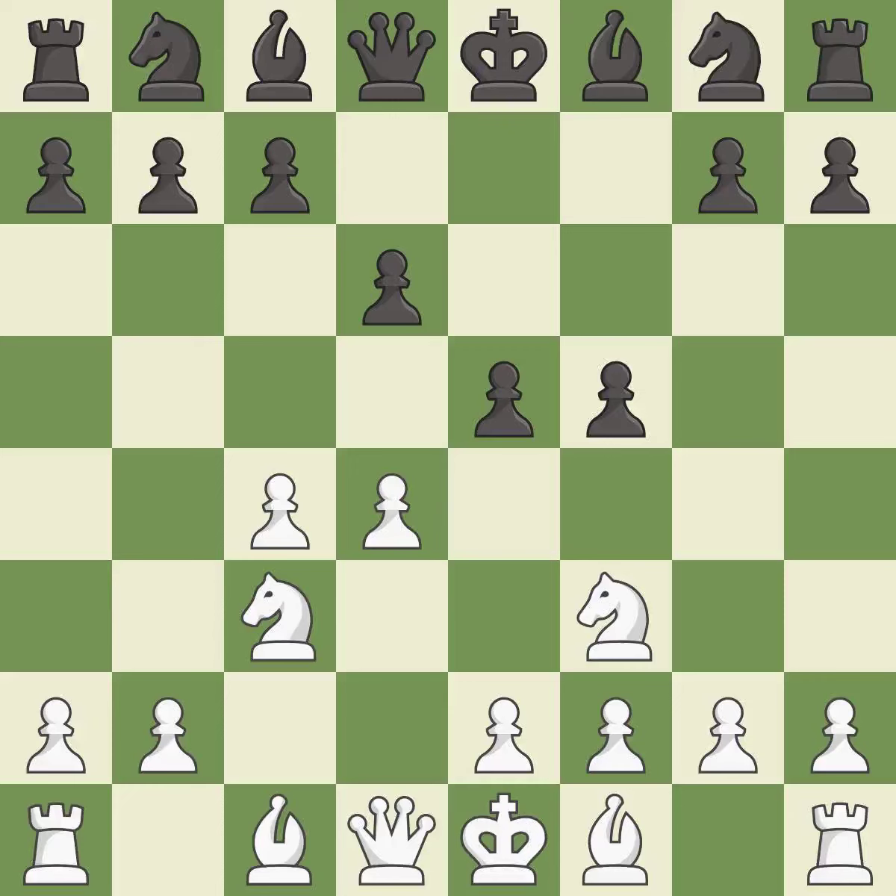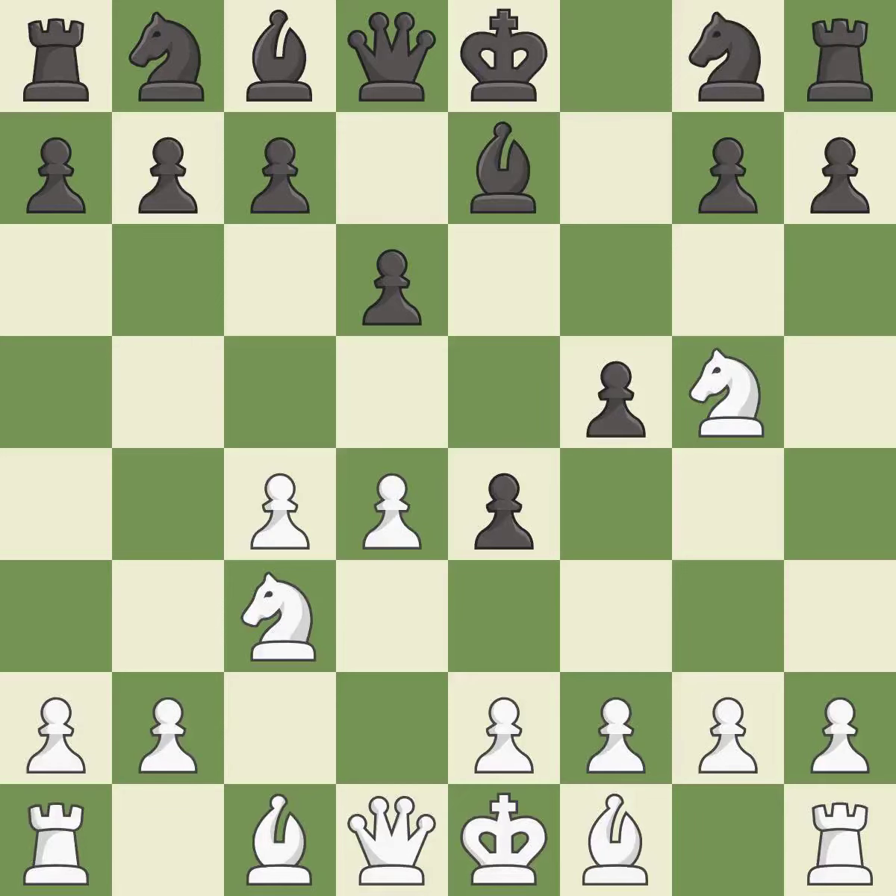d5 strikes at the center with a pawn, fighting for space. The opposing knight is kicked by the pawn and must now move or be captured. Nd2 puts the knight on a safer square. Be2 activates a piece and simultaneously wins time by attacking an opposing knight. The knight moves to safety.